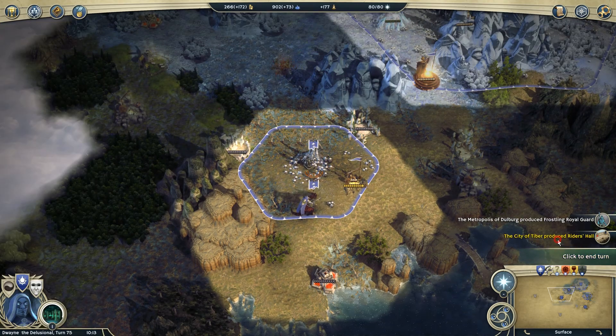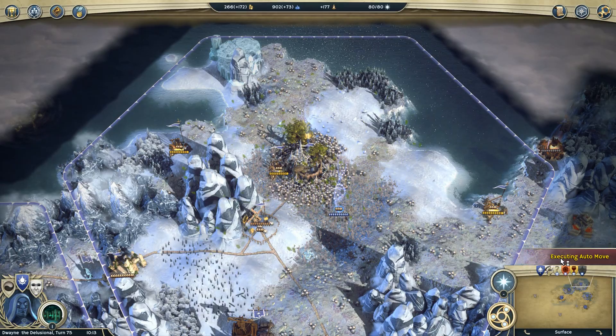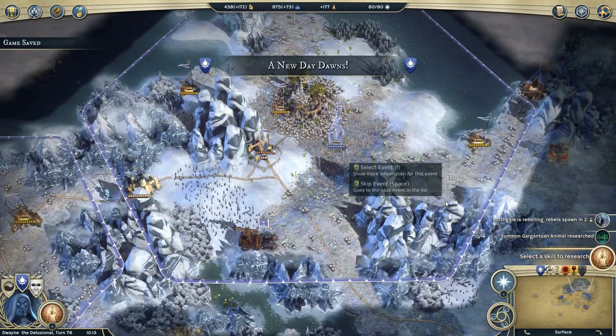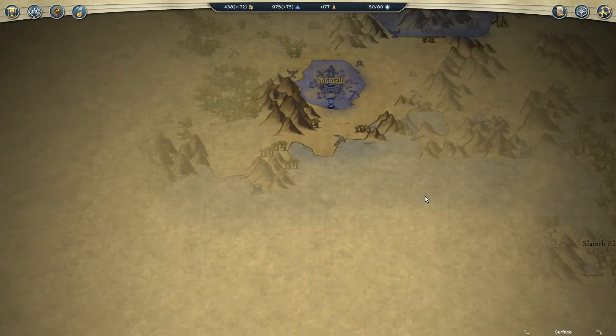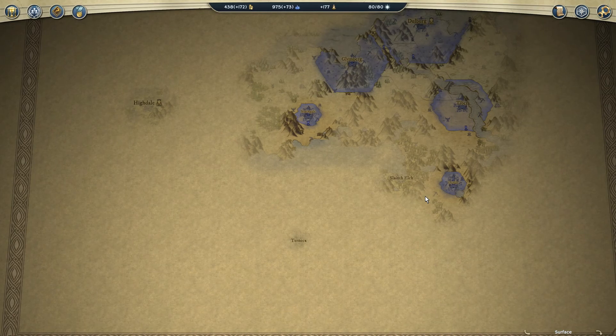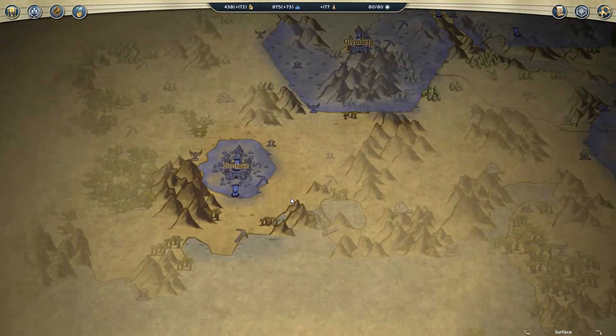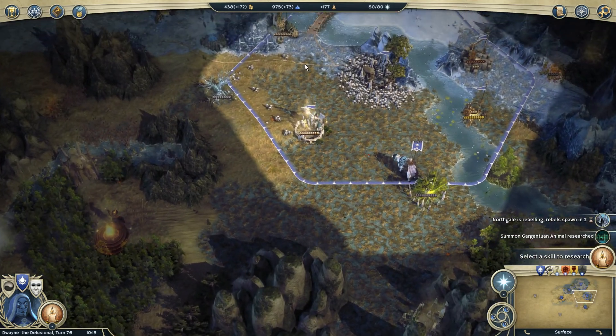Rebels are coming. I've got a writer's hall here so we can build some sick mammoths. Ultimately though, I don't feel like this map is that big, and there's nobody. Usually I've got someone to fight by now, but not this game.